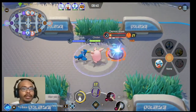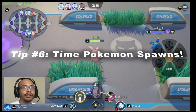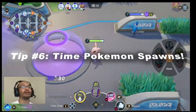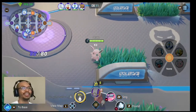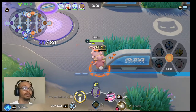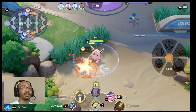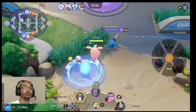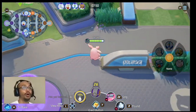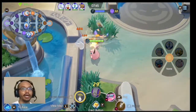Tip number six: time the Pokemon spawns. Around the 8:50 mark, the Combee and Vespiquen can spawn. You want to take note of when they spawn in the game so you can gain more experience. Experience is definitely important and will help push with your team. Make sure to know when Pokemon spawn.